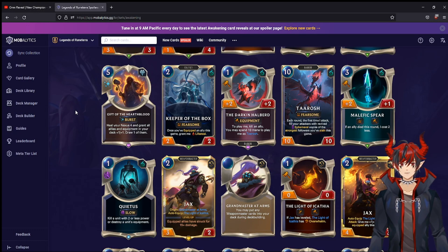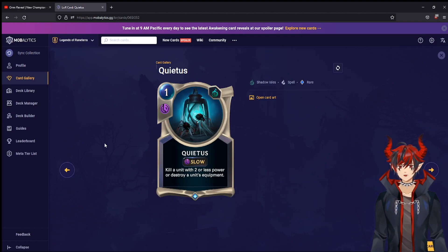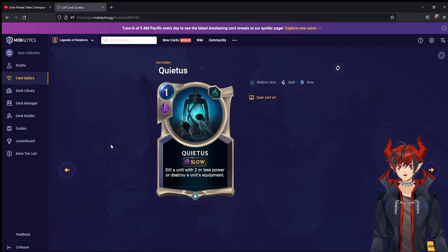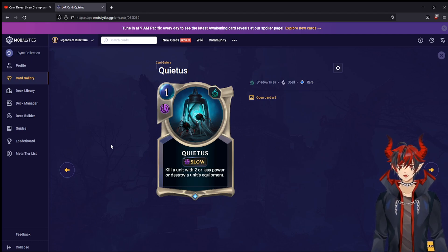Now let's look at other new cards. Quietus — one mana slow speed Shadow Isles spell: kill a unit with two or less power, or destroy a unit's equipment. This is going to be a must-run in every Shadow Isles deck. It's a one mana Culling Strike if the unit has two or less power, or anti-equipment removal. You can hit Ezreal with this. Combine it with Frenzied Skitterer and you can hit things that normally have three attack — essentially a Culling Strike in Shadow Isles. Very, very good card.